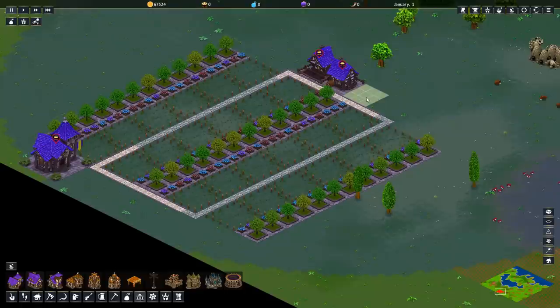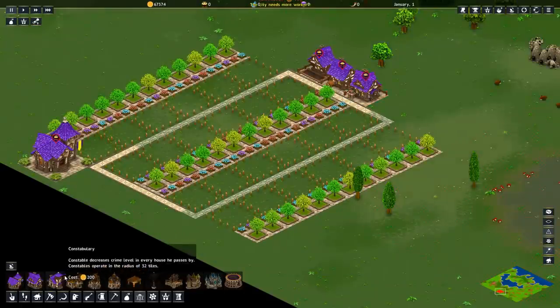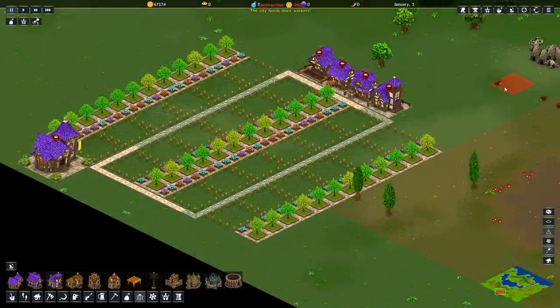The tax office goes up here and the constabulary goes up here — I probably butchered that name. But there you have the four little purple buildings up on the top.